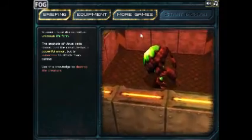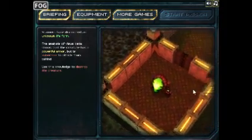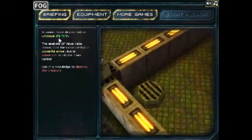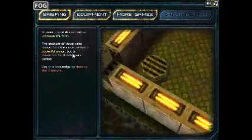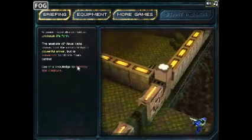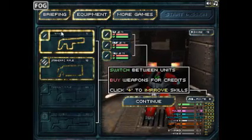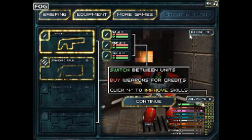Mission complete. This section is your briefing — basically, this is the main enemy you're supposed to destroy, and it gives you an overview of some of the map. There's an unknown life form; the analysis of visual data shows the creature has powerful armor but is vulnerable to attack from behind. Use this knowledge to destroy the creature. You also have equipment — several different weapons you can buy with the coins you've earned.